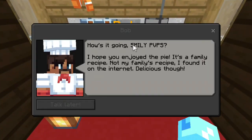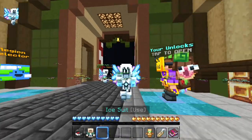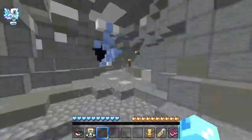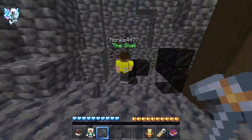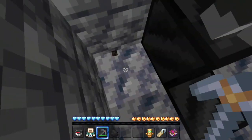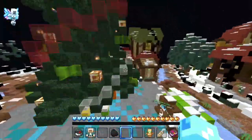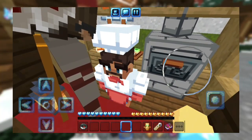After talking to Bob, you need to collect 12 coal. Go back to spawn, then go to the left side of the castle. Once you come to the cave, you just need to mine 12 coal. After that, go back to spawn and give that 12 coal to the chef.